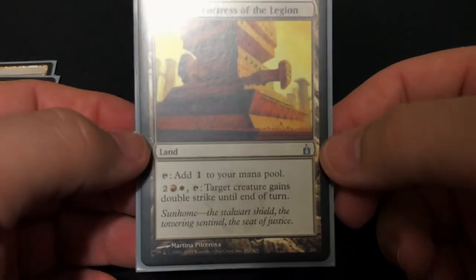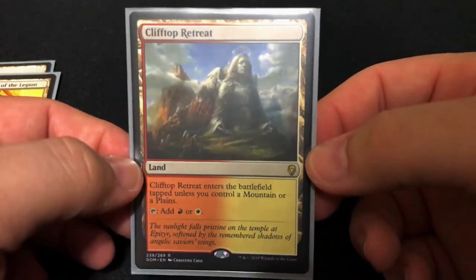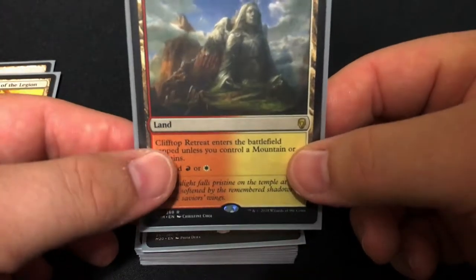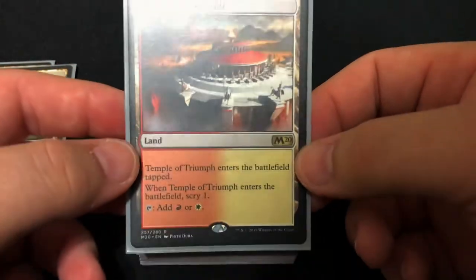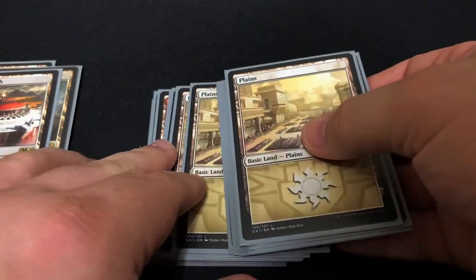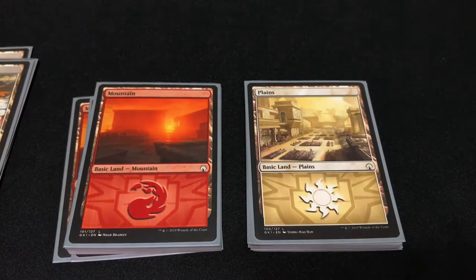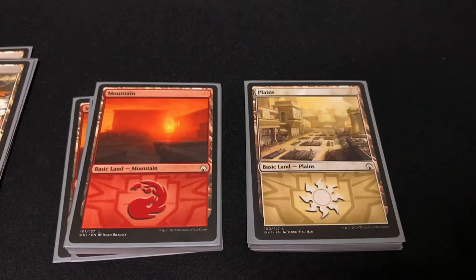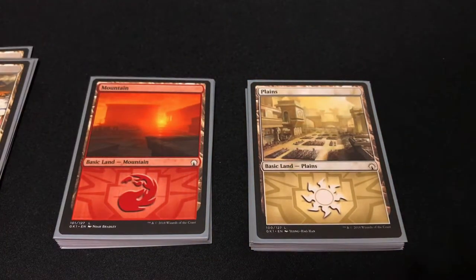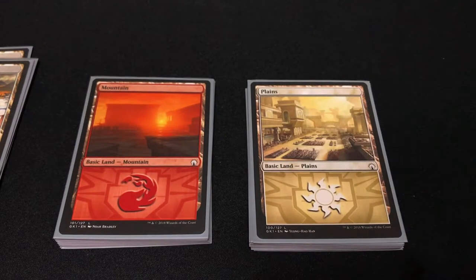Then we have Clifftop Retreat — I really like the artwork on this one. It comes in tapped unless you have a mountain or plains. Then we have Temple of Triumph from M20 — comes in tapped but it's a scry land. And then we have our basics: I believe 14 plains and 15 mountains. I was able to get my hands on extras — I did buy the Boros Guild Kit but of course that didn't have enough lands for a Commander deck. I was fortunate to get some of these extra lands; they're not super pricey anymore, nothing over like a dollar fifty or two dollars depending on where you look.